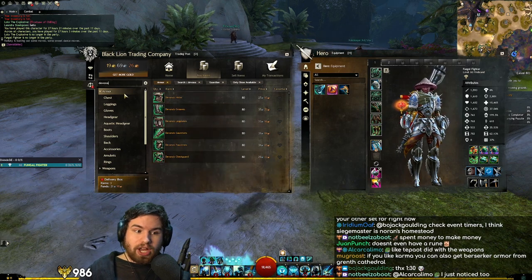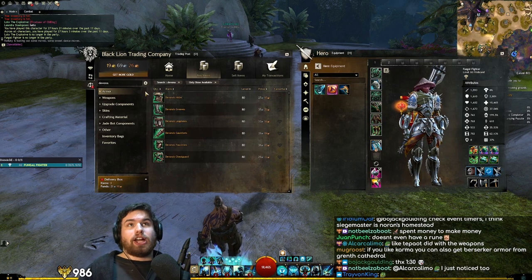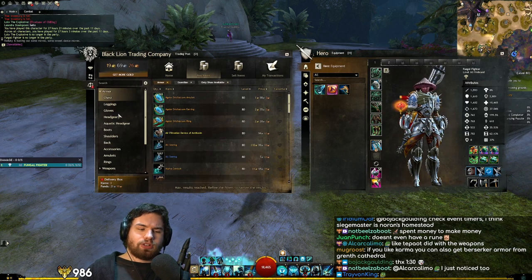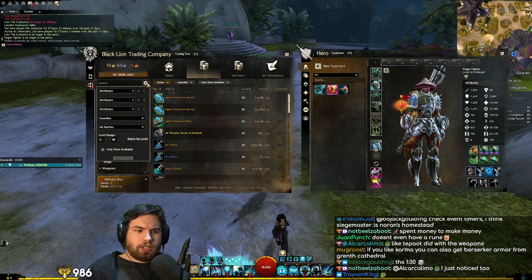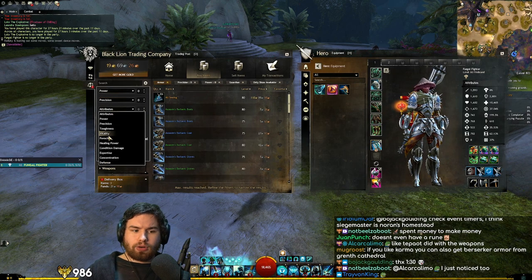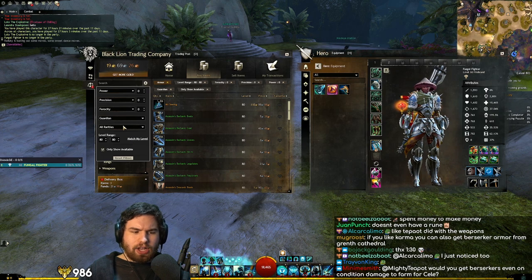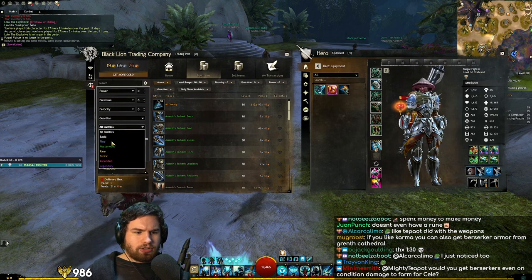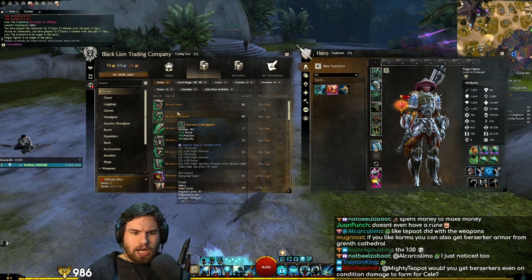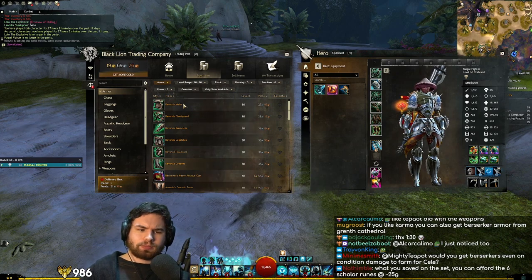So this is a big trick — always filter for what you want. How would you find this if you don't know about Devonors? Here's the trick: we can go to armor and select what stats we want. We want power, precision, and ferocity — that's Berserker. We can match our level to get level 80 gear, and then select exotic only. Then flip the price here, and there you have it — we now have a list of the cheapest possible Berserker gear we can get.